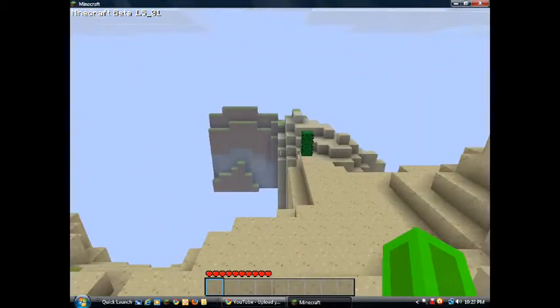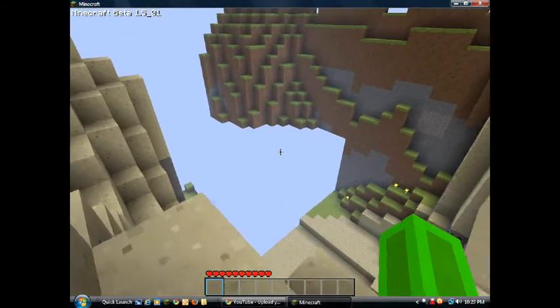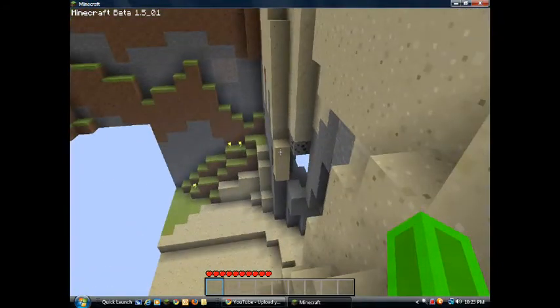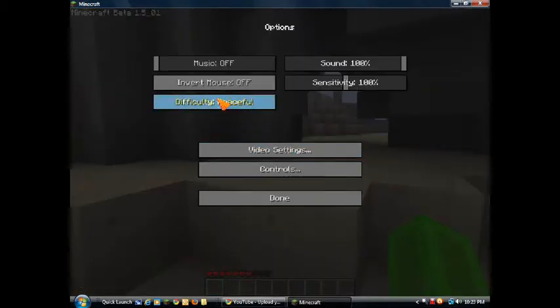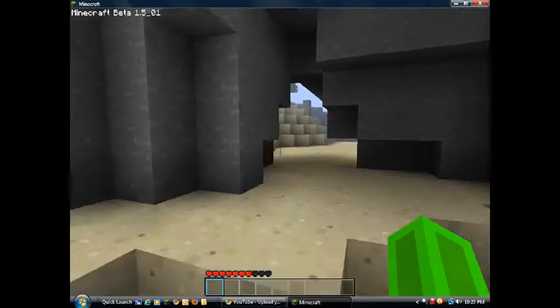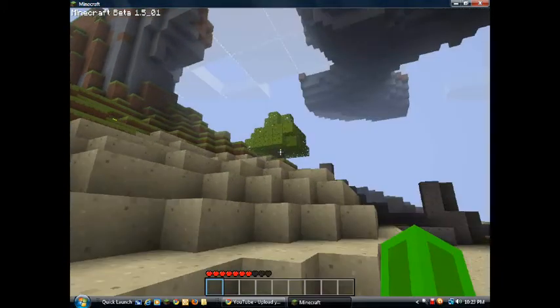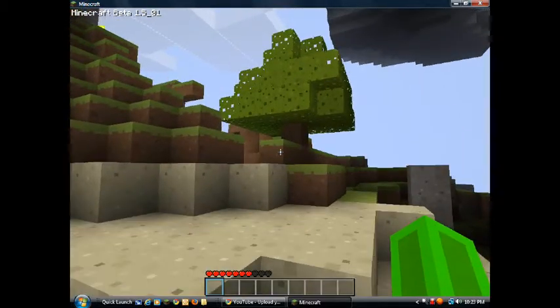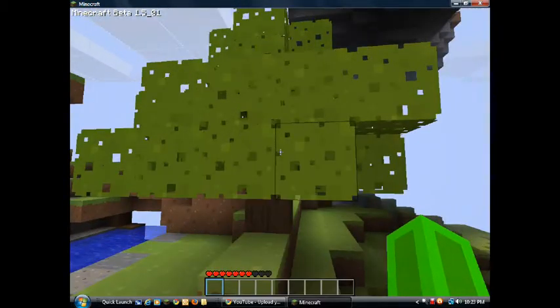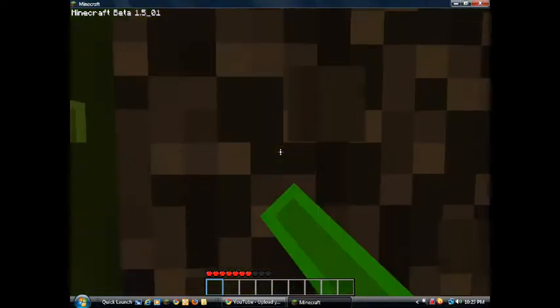I'm going to get some wood. Am I in the desert? There's floating stuff. Oh, coal! I'm going to play this on easy - we normally play in peaceful because we're wusses, but today for you guys we're going to play properly. See, there's a tree. You probably need about five to ten trees on your first night for sticks and the pickaxe. Sorry about the lag.